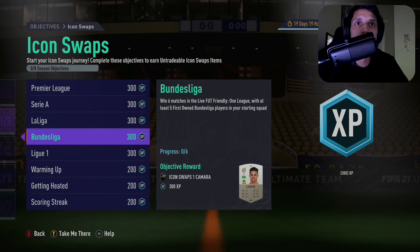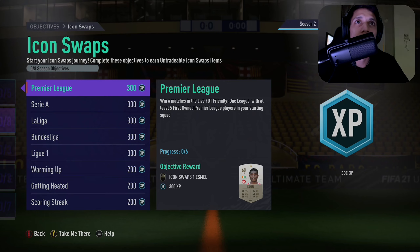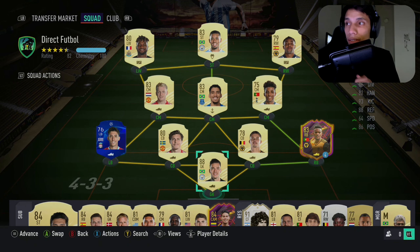I'm gonna see which icon swap to start with. We got: Premier League — win six matches in a live friendly league with at least five first-owner Premier League players in your starting lineup squad. Okay, let's go. Right off the bat, that's what we're gonna do — Premier League. Do I got any Premier League players? We'll take a look.